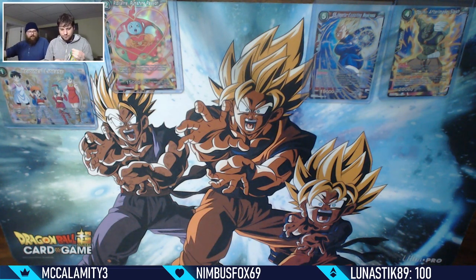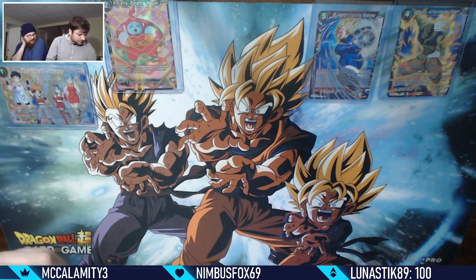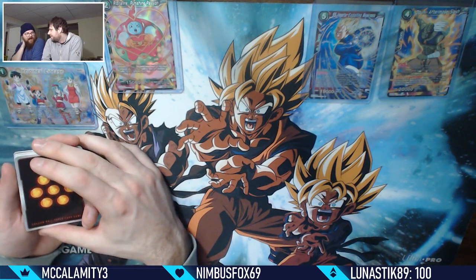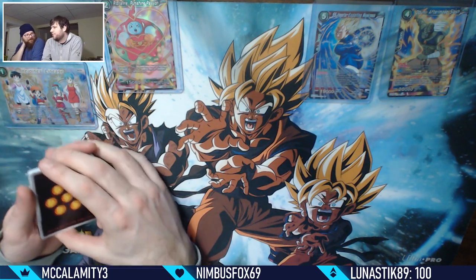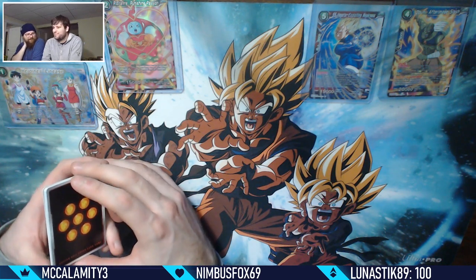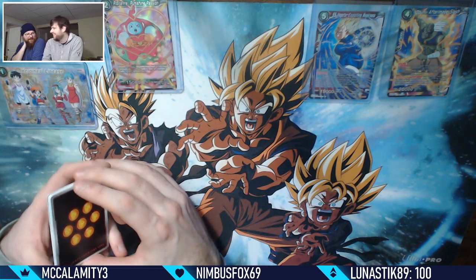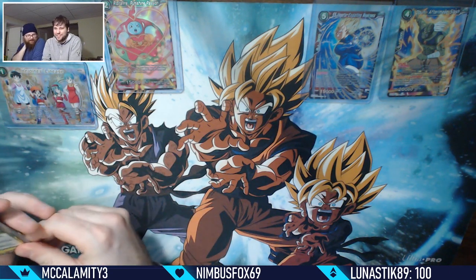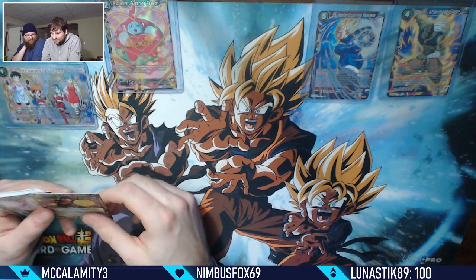Have you ever seen the clip of what they had to change in the dubbing of Dragon Ball Super? In the Goku Black arc, Goku Black is terrorizing the future, and the militia says 'hey look, it's Black - shoot him.' Trunks steps up and says 'wait, don't shoot - this man is not Black,' meaning he's not Goku Black - which is just a character name - but they abbreviated him to 'Black' too often.